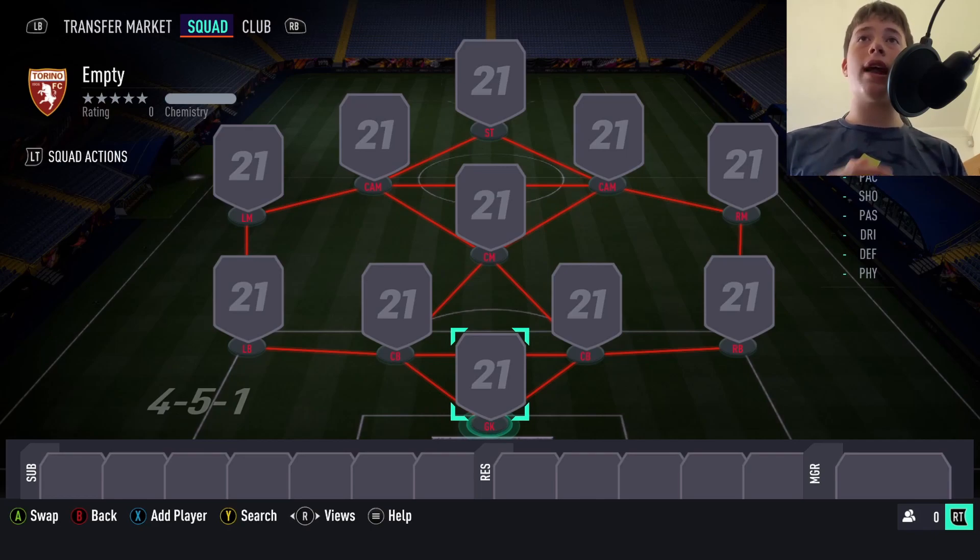The 4-5-1 has two CAMs, one centre mid, and one striker. On the sides or flanks you've got one left mid and a right midfielder. The formation itself is extremely balanced in both attack and defence because you've got wide players, narrow players, attackers, and defenders.